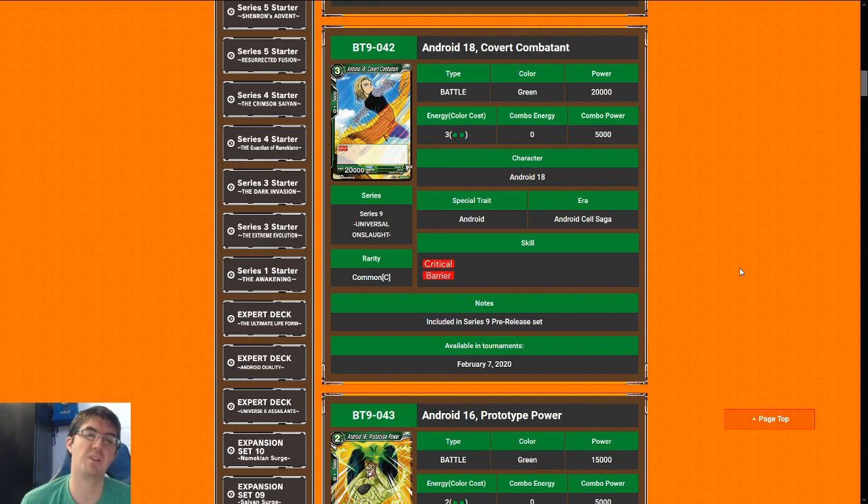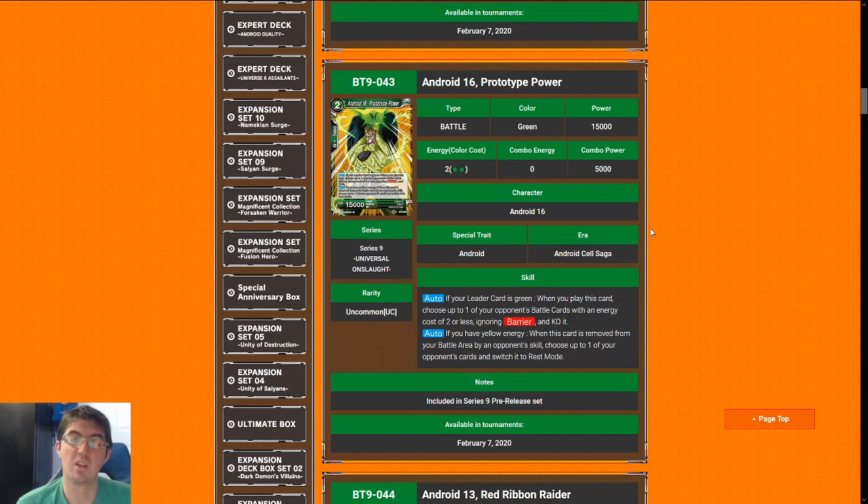Android 18, Covert Combatant is a three-drop 20k critical barrier — a very good stat line. Previously, two-drop 20ks or three-drop 19ks with dual attack were the over-costed beat sticks. I still can't believe this card — androids from Set 2 had a two-cost 25k critical barrier, which is nuts. This card is just incredible; it's a common, just jam as many as you can get. It's a high eight, probably the second best common in the set next to Chill.